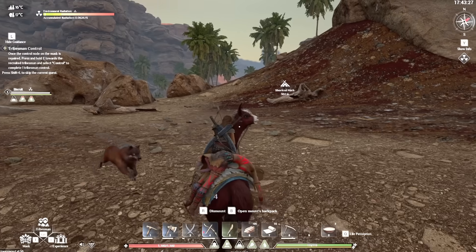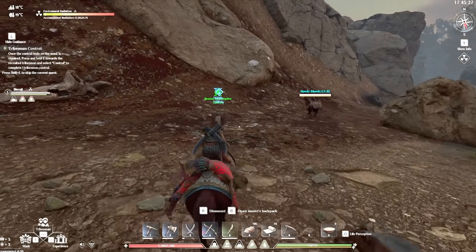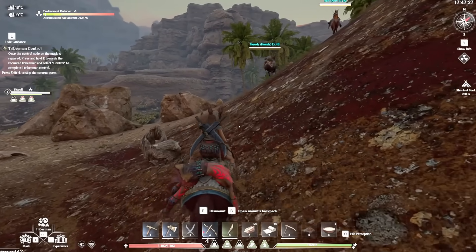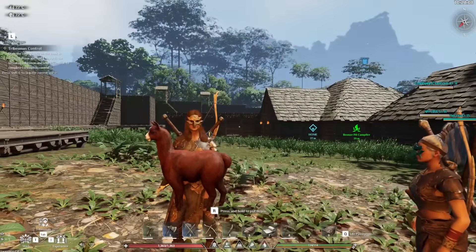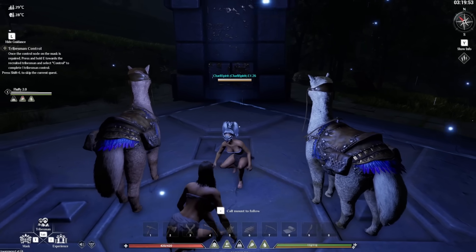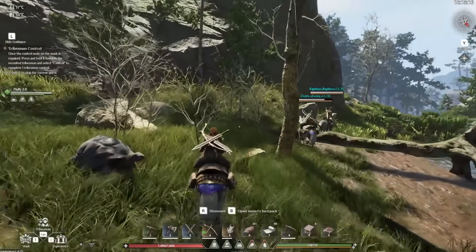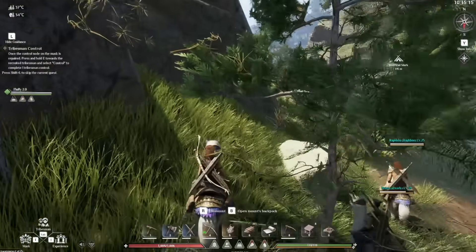Let's talk mounts. The world is huge, so it only makes sense to have something to help you cover the distance. My first experience finding out this was a thing was rocking up into a primitive tribal camp and finding a small holding with baby alpacas housed inside — it was so cute! To my surprise, you could pick up these little fellas and take them home to raise to become your trusty steed. You can also tame llamas to use as a mount that allow you to carry tribesmen on the back of their saddles, as well as being able to take different baby animals and put them in baskets if you make that certain saddle attachment.